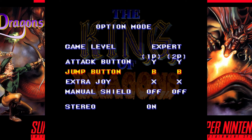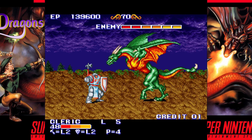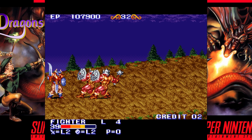The SNES version uses four buttons. Magic — Extra Joy and Block — now have their own buttons. You have the option to keep it arcade accurate by leaving manual shield off or setting it to another button. Having a dedicated block button makes it less awkward to use and feels more deliberate when you block. This alone makes the SNES version worth playing in my opinion.